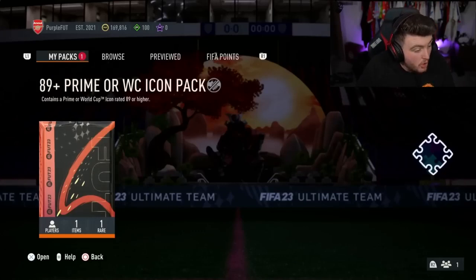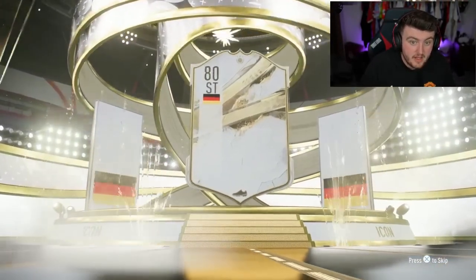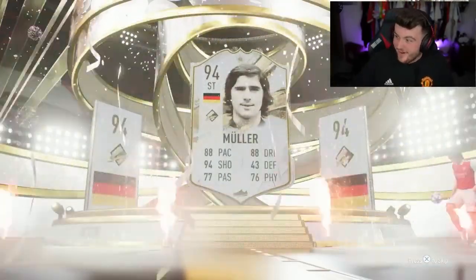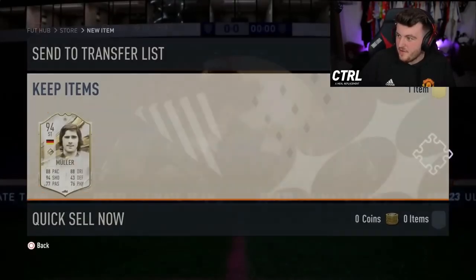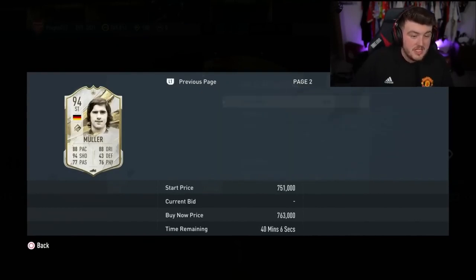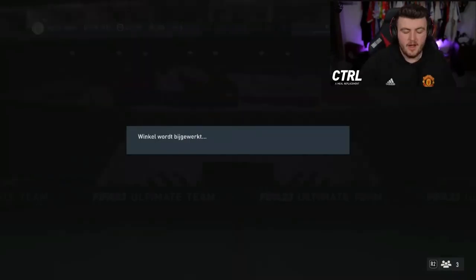Next we have Abu's pack — Purple Foot is his club name, 100 FIFA points, that's the trick! He's getting something good, I'm telling you. Germany striker — Muller! A Prime Muller! What's Muller worth these days? About 700k — actually cheaper than I thought, but that's not a bad card at all, it's one of the new ones. 100 FIFA points — I'm telling you, that is the trick!